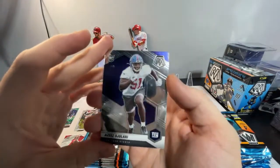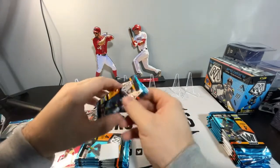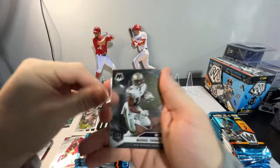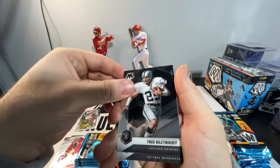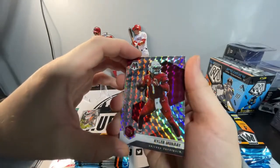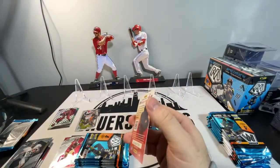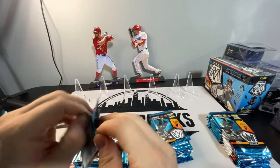We got Azeez Ojulari on the rookie base. Michael Thomas, NFC. Fred Biletnikoff — I know who that is. We got a Kyler Murray on the Mosaic Parallel — that's a nice one. And then we got Andy Dalton. Very nice. So we got a green parallel and a regular Mosaic Parallel to start.